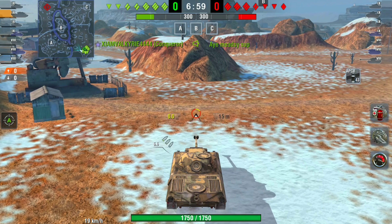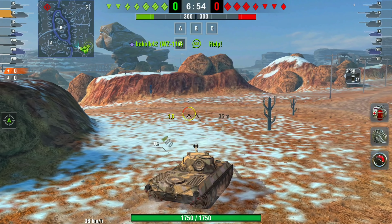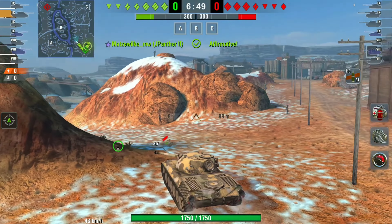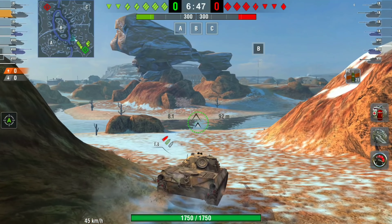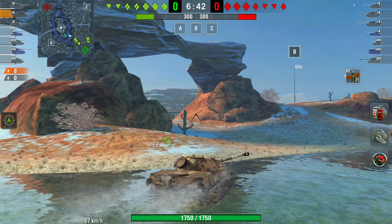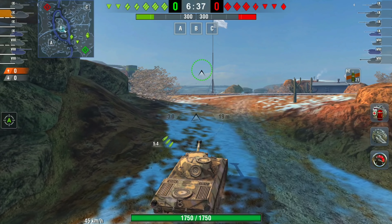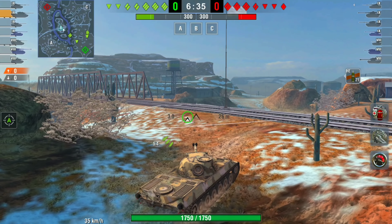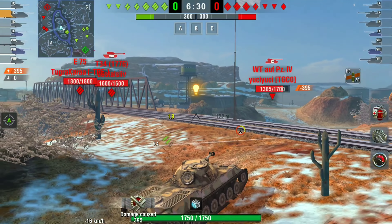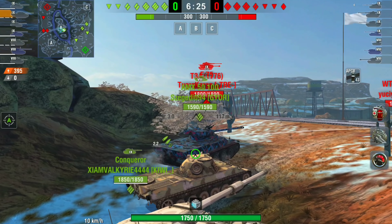Moving on to the next battle — it's myself again on Canyon, against tier 8. We're going to push the middle, but we need to be careful because we've got no armor on our turret, so we can be HE-penned by almost anything. If you come up against one of these tanks, just load HE — you're going to penetrate it all day. We poke up and get a shot on the Waffle for 395 damage.